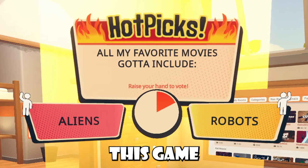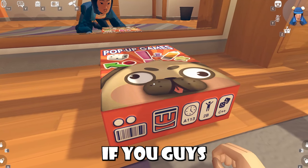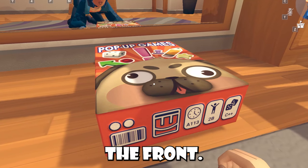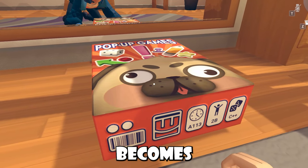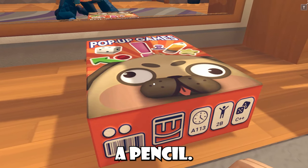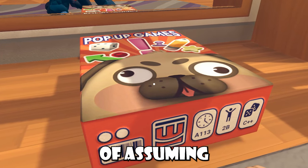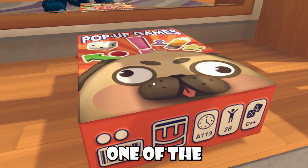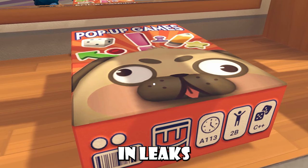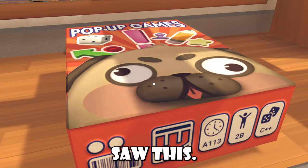The game is titled hot picks and the actual box on the ground is called pop-up games. If you look at the pop-up games box a little closer, you see a little pug on the front — love that little character. We also see dice, a pencil, an exclamation point, an arrow, a ball, a star, and a whole bunch of stuff. I'm assuming hot picks is going to be one of many pop-up games inside this box, and it might just be the first game available right now. I've never seen this in leaks anywhere, so this was a total surprise to me.